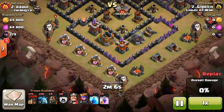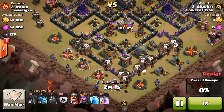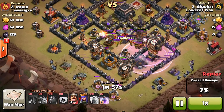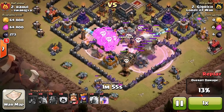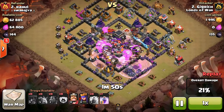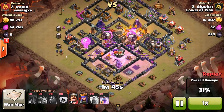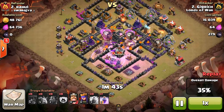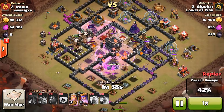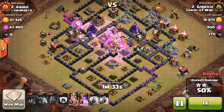I was dropping my Clan Castle first, and then I dropped my Balloons on the right and left side. And then I ended up dropping the Lava Hounds and Raging them up, and then dropping a Lightning Spell on the Clan Castle troops. And then Raging those guys up again and dropping the Minions right behind. The reason I like dropping the Minions right behind is so they get the Rage Spell, and they have the ability to kill all the traps and all the Clan Castle troops. You saw them kill a couple there, and then they take out the Town Hall with ease.